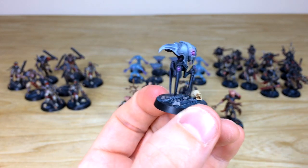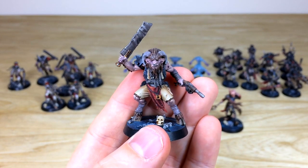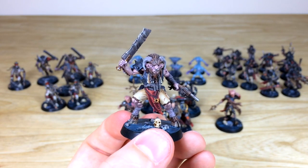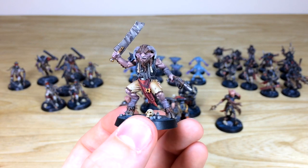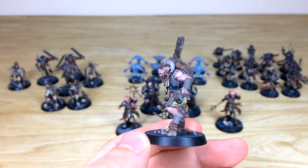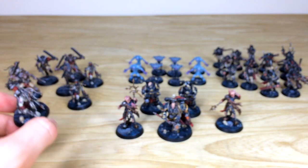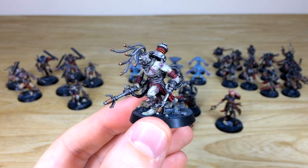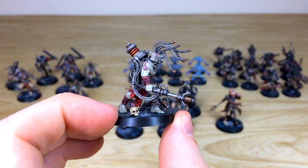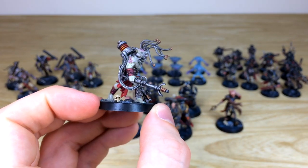Next we look at the Chaos beastmen — really cool models with lovely skin effects, chain mail, braids, and horns all individually painted. The metal weapon looks like a sheet of metal with a handle stuck on, which is a great effect. Then one of the Negavolt Cultists — Ben has put a purple-reddish tinge around the eye sockets to show they're raw or painful, and there's a glowing coil on his back. All details are fully highlighted in a lovely fashion.